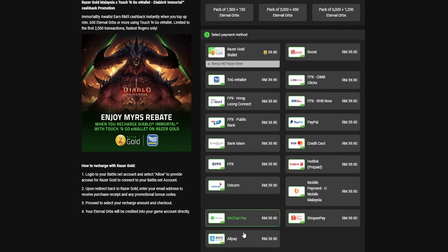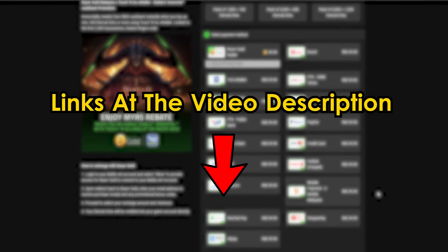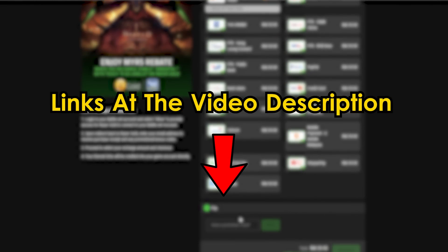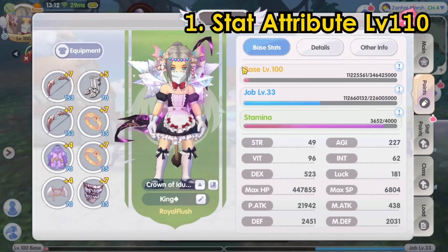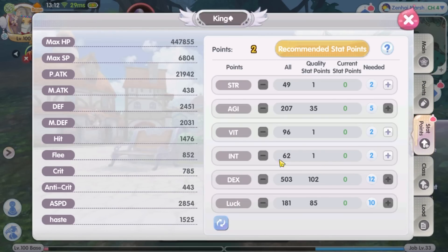Product is limited so get it while stock lasts — promo links are in the video description below. First, the character level upper limit is increased to level 110. This means that your character's main stat attribute upper limit is also increased, so you definitely want to reset your stats if you do not have enough stat points and reallocate your main stats to max the new upper limit.